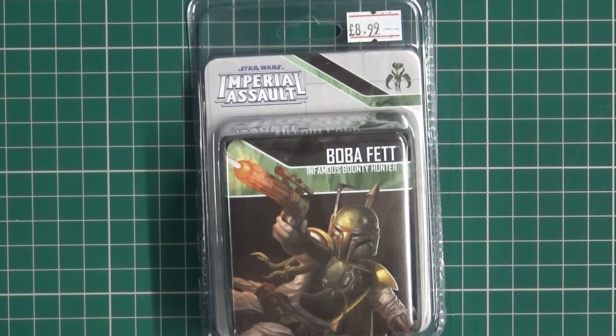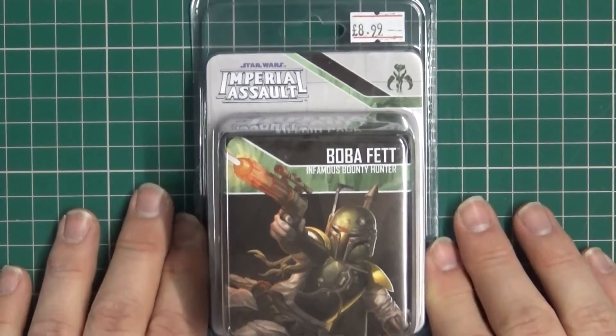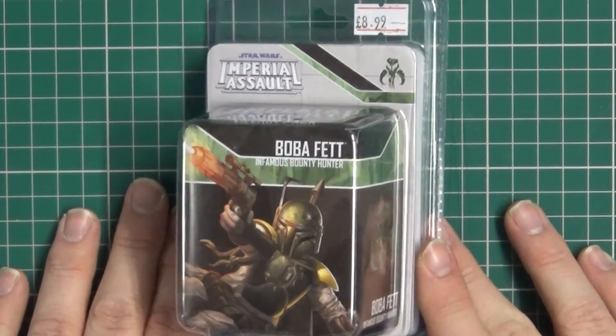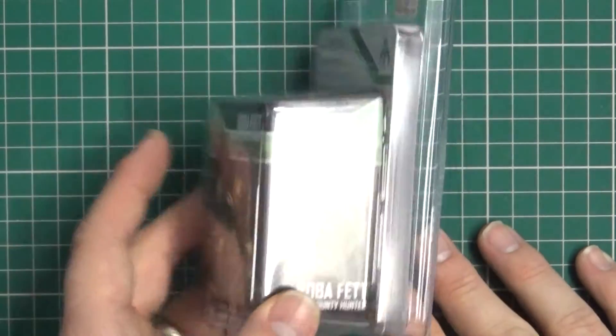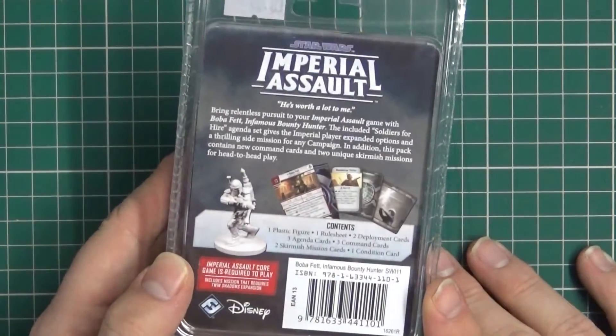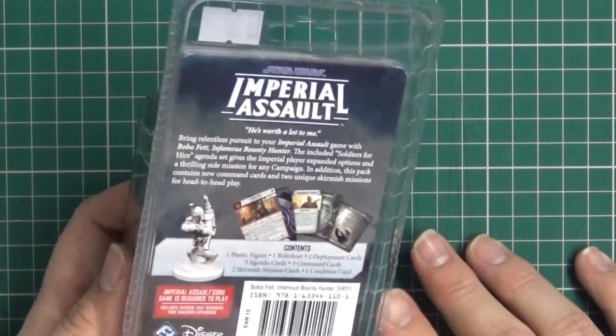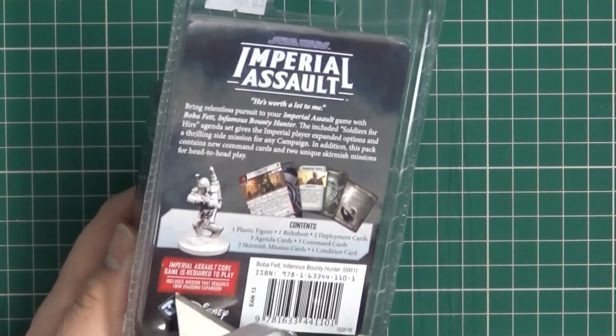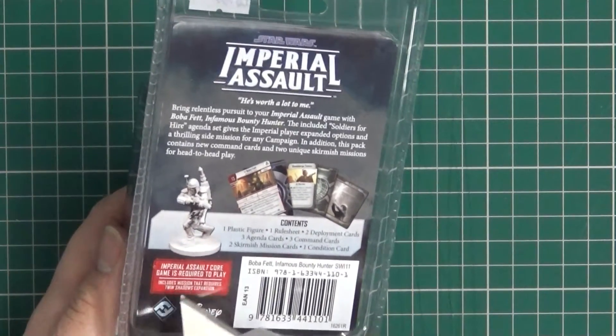We'll have a quick look at the artwork on the front — nice. We've got a picture of Boba Fett doing his thing, not falling into a sarlacc pit. There's an overview on the back of what's inside. It actually tells you what pack things you need, but it's no good when you can't see the back of the packet on the internet anyway.